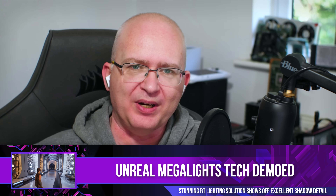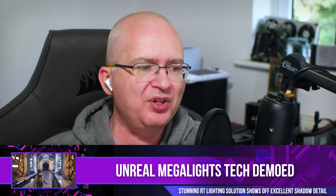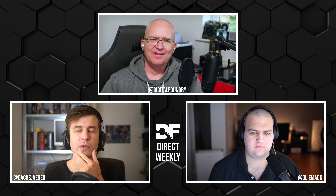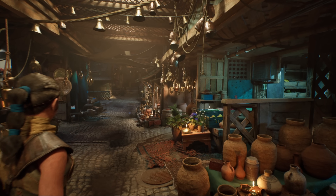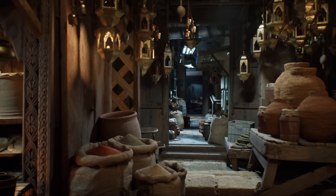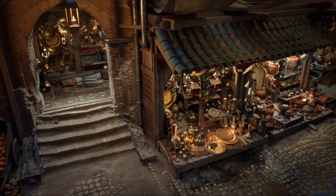At Unreal Fest 2024, Epic showcased a new technology called Mega Lights, which looks quite intriguing. What Mega Lights is trying to solve is the fact that in rasterized graphics you can have a lot of lights, but the conceit is that shadow casting lights are very expensive because you have to render the entire scene from the light's perspective to get the shadow map.